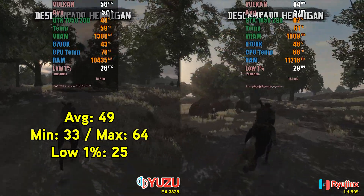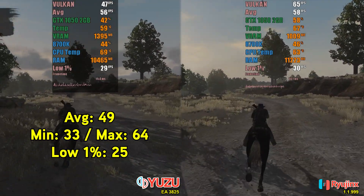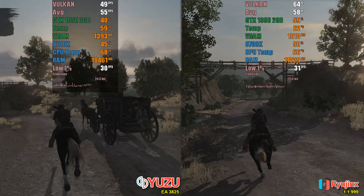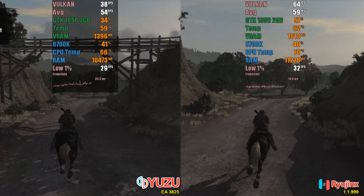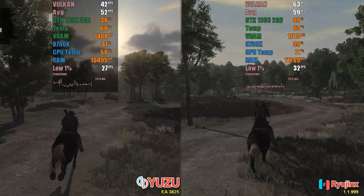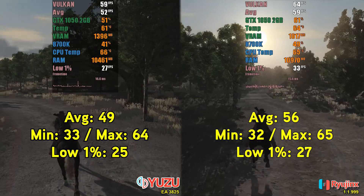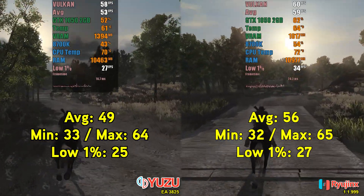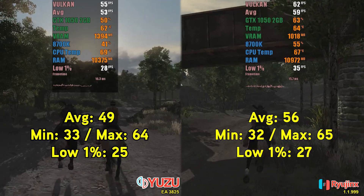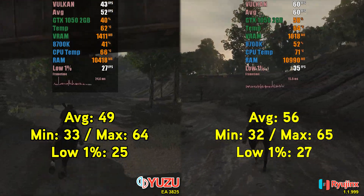Using Yuzu, the average was 49 FPS, with a minimum of 33 and a maximum of 64, and 25 FPS in the low 1%. I noticed that Yuzu uses the GPU less but doesn't provide a significant performance boost. Additionally, the VRAM usage is about 25% higher, which could be problematic considering we're using a system with limited VRAM by today's standards. On the other hand, Ryujinx showed a considerably higher average of 56 FPS, a minimum of 32, a maximum of 65, and 27 FPS in the low 1%. Gameplay seems smoother, and frame times are more stable on Ryujinx. It's clear that in this test, Ryujinx performed significantly better than Yuzu, offering higher frame rates throughout most of the route.